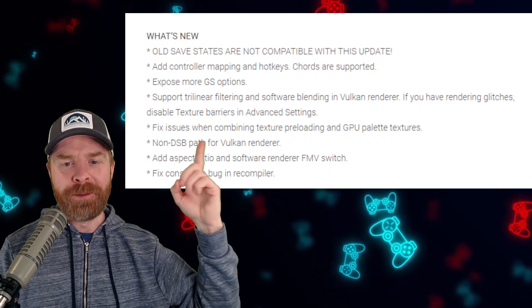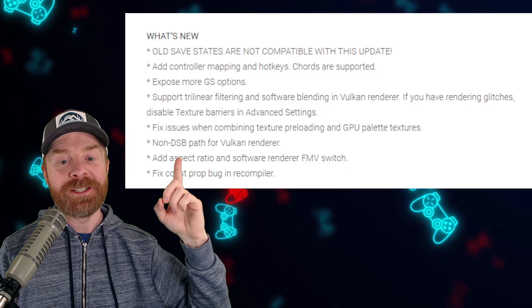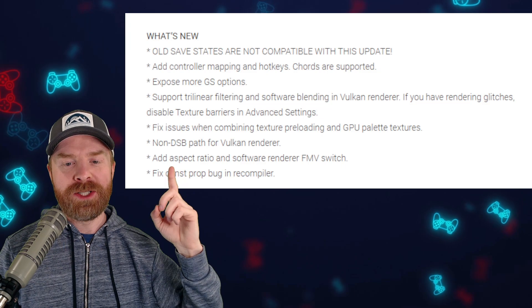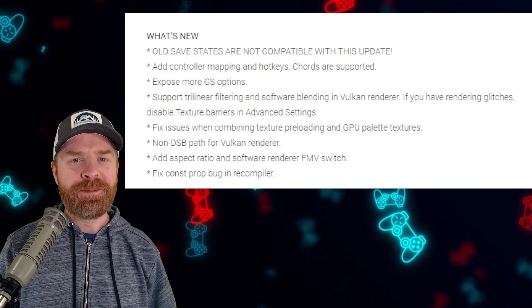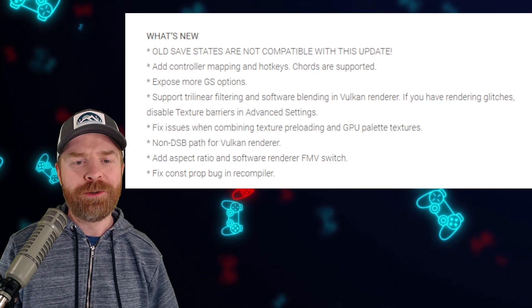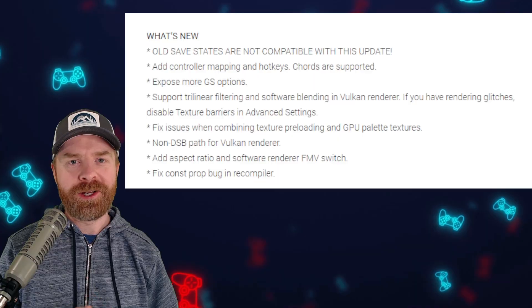Next up, they fixed issues when combining texture preloading and GPU palette textures. There's also a non-DSB path for the Vulkan renderer — more Vulkan improvements. They've added an aspect ratio and software renderer FMV switch, and fixed a const prop bug in the recompiler. The big takeaways from this update, in my opinion, are the added controller mapping, which is huge, and improved graphics options and Vulkan improvements.